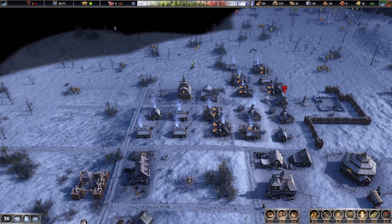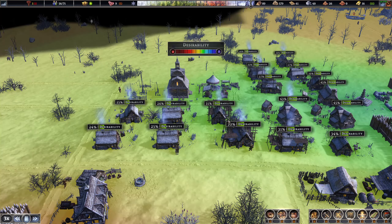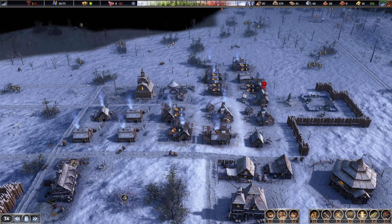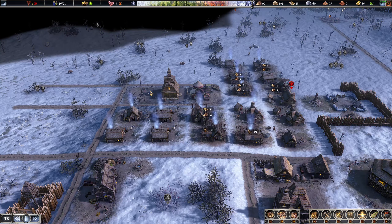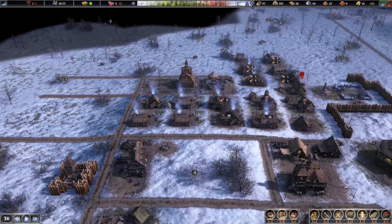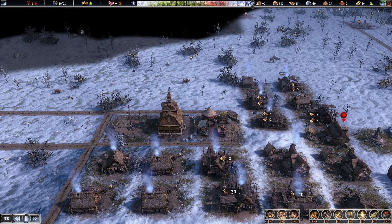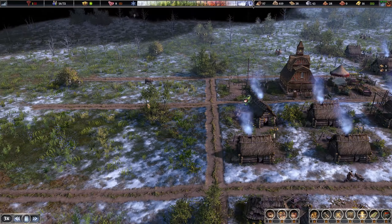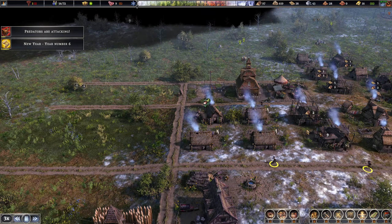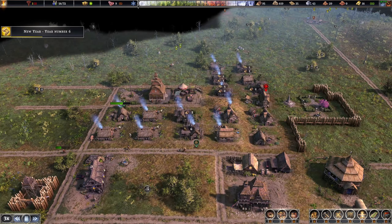Mainly just wood holding us back but all these houses are going to be upgraded and bringing in a lot of money. Got the school up! And we've got a bear over here — I'm going to take my two hunters and intercept this bear which is definitely trying to poke its way into my town. There we go — bear down!